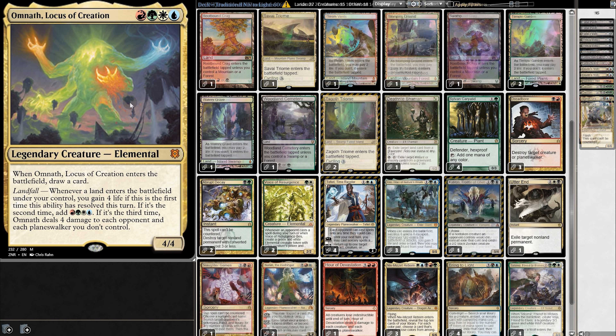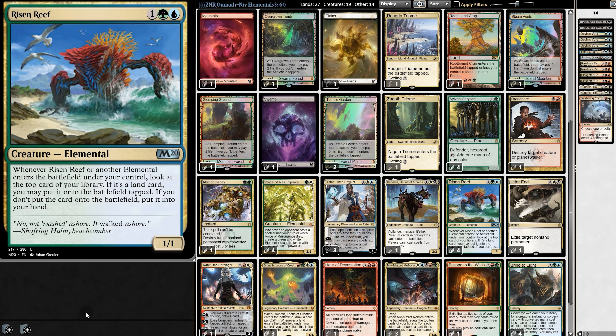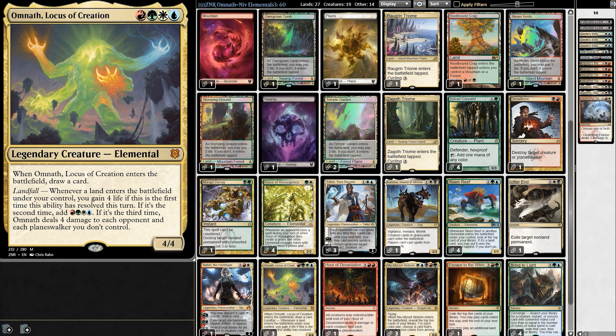And that brings us to Omnath. If we did put Omnath in this deck, how would we utilize its landfall ability? The only way to play two lands in one turn is with Fabled Passage or Uro, but otherwise it's just there to gain us life whenever we play a land — and that alone is certainly not groundbreaking. Also keep in mind that Niv can only find cards that are two colors, so Niv cannot find Omnath, which means having Omnath in the deck would weaken Niv a tiny bit.